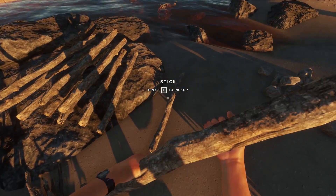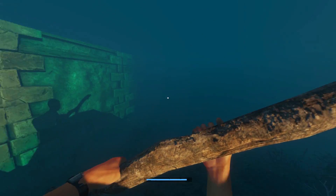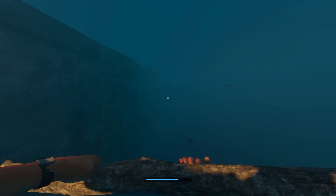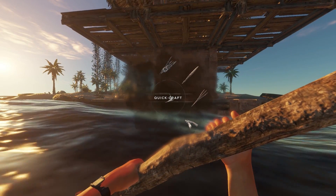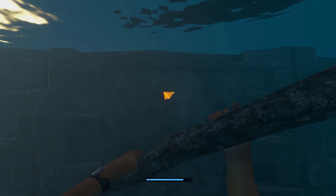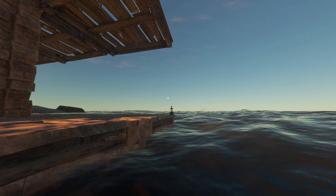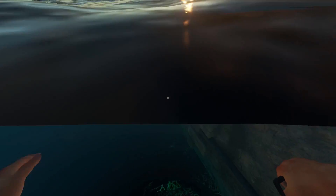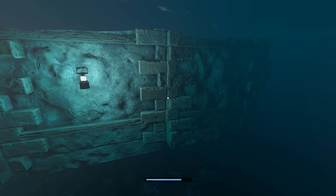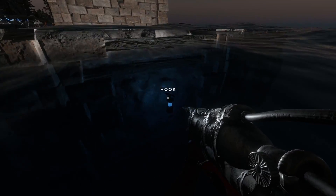Before it turns night, I'm going to quickly try that hook idea — adding hooks underwater with the lights. I'm going to do it right on the middle foundation right here. I can place it down here — that's perfect. Let's attach a lantern to it. Hopefully that helps my visibility a little bit. Yeah, I don't think that helps. I'm going to pick that back up.